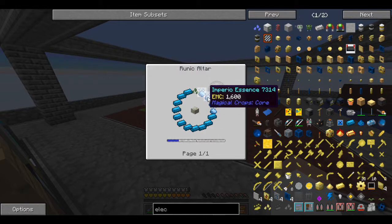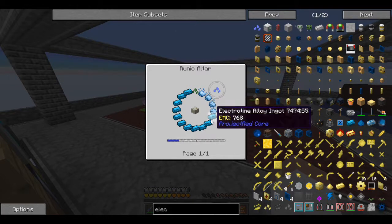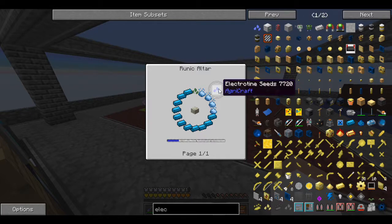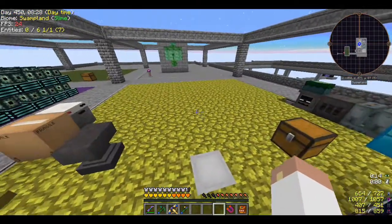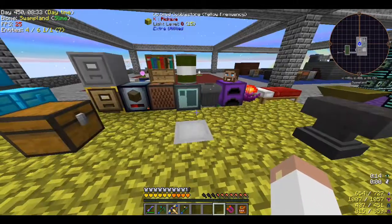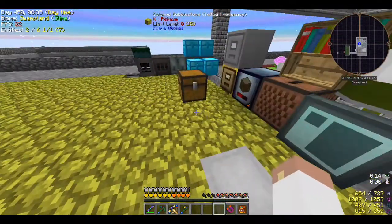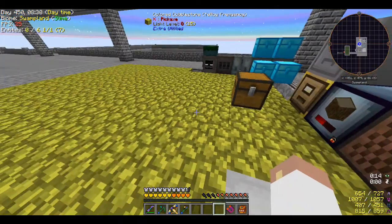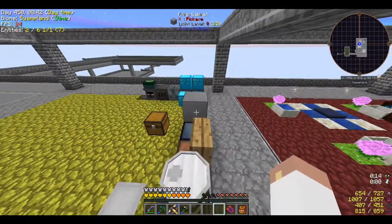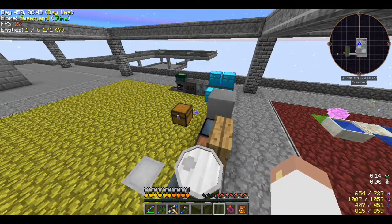The electrotine seeds - we had to take our one Minincio seed and we needed four imperial essence and 11 electrotine alloy ingots just to get the one seed. But once you get one you can just reproduce them. You can plant them, use the clippers, and aggro-craft them.